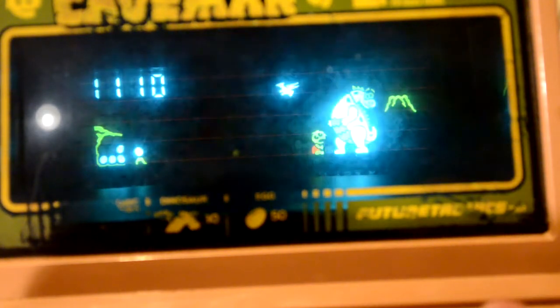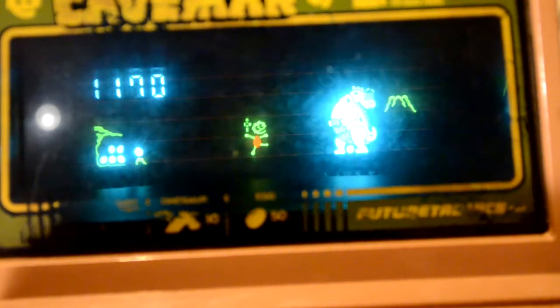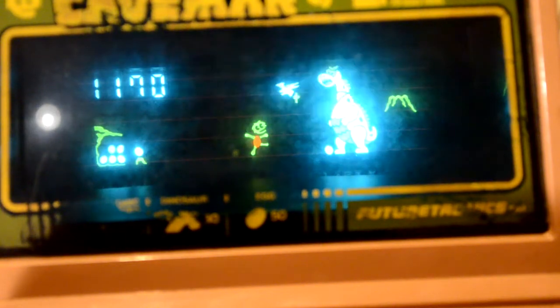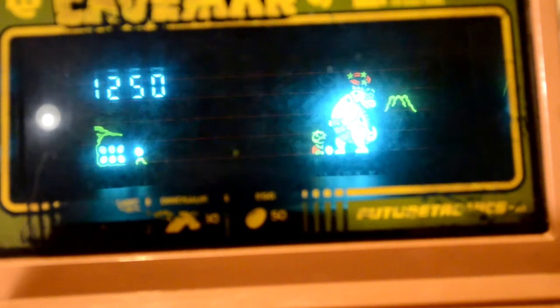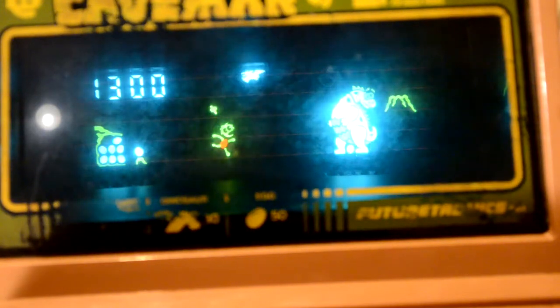The dizzy marks over his head mean the dinosaur is coming out of his little daze that you've put him in. You can of course risk it and steal an egg without hitting the dinosaur.